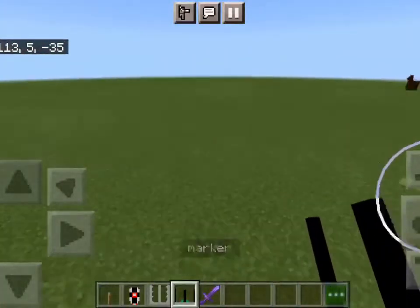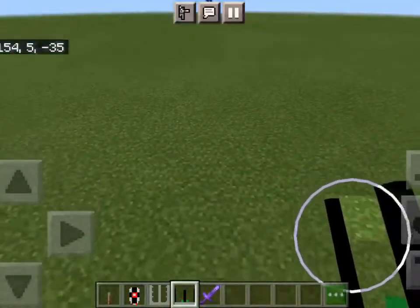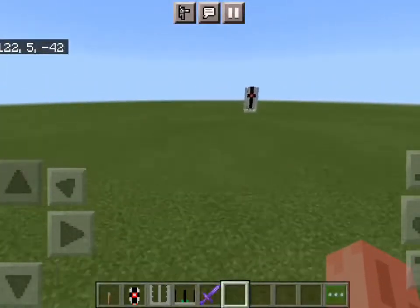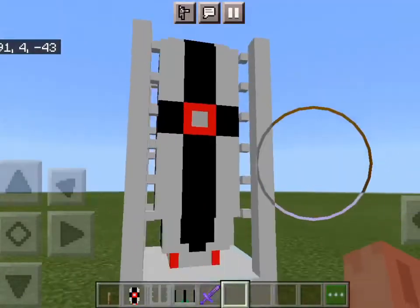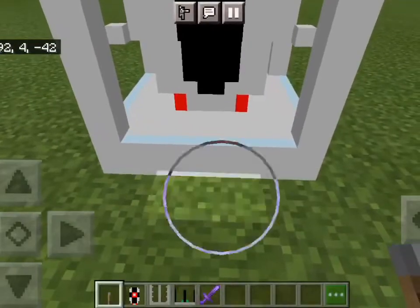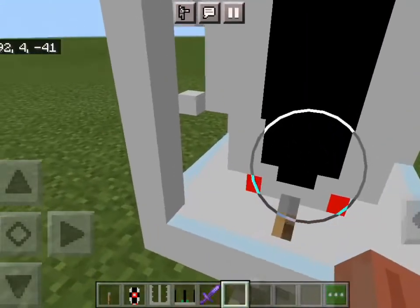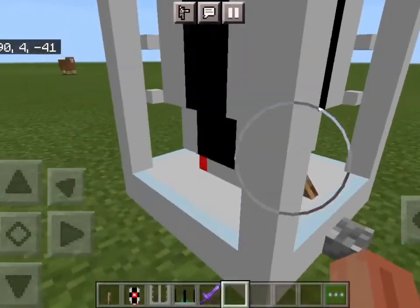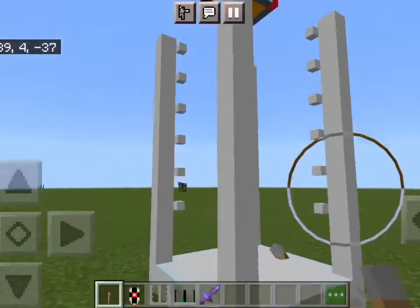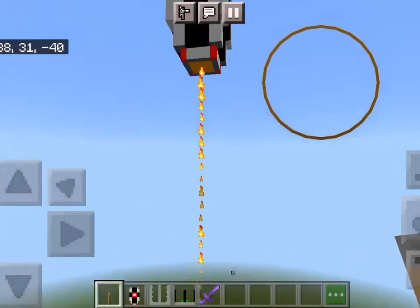Next thing you're going to want to do is come over here, because this is a really big explosion. You're going to come significantly further away and place down your marker, and this is going to tell the missile where to fire. Now you want to update this mob, and to do that, that's where the lever comes into play. You're going to put down the lever — it should be facing towards it — and you're going to flick it a few times, updating it. And if you look at it at the same angle now, there should be a button right there that says 'fire.' And you just click it.